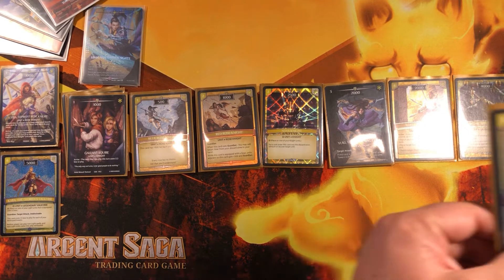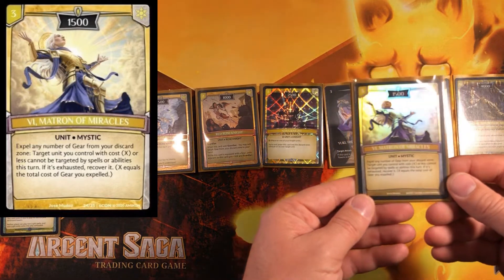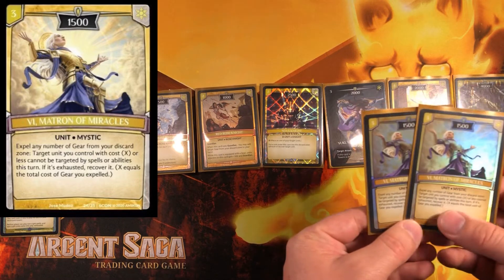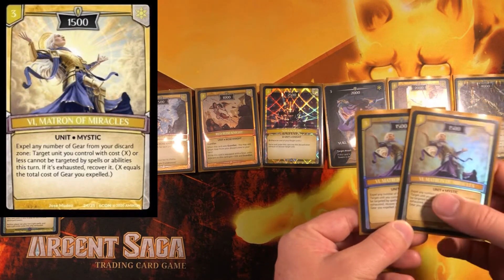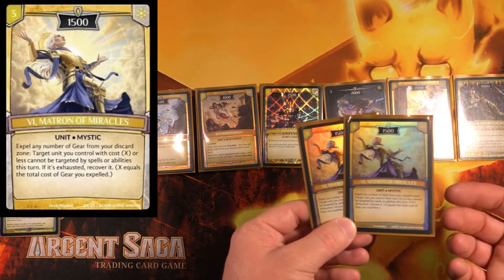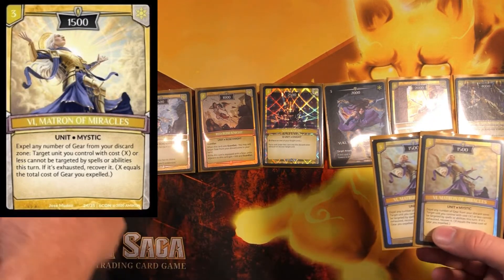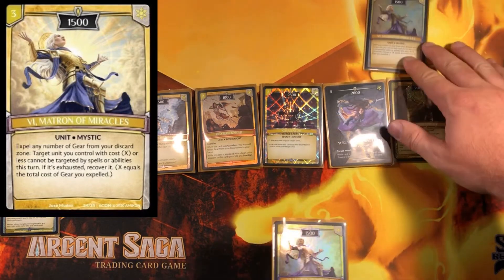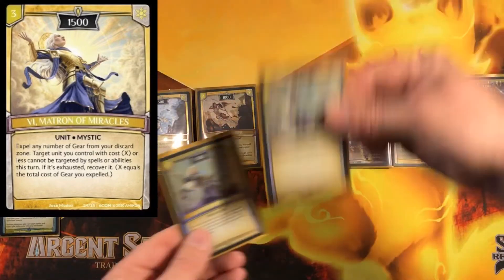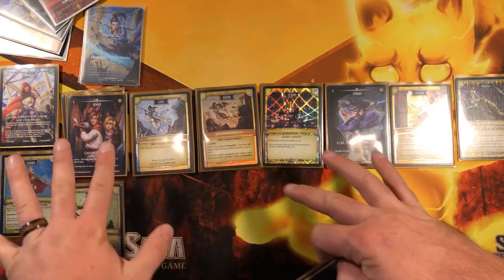For ancillary light non-knight units: V Matron of Miracles is fantastic. V lets you expel gear from your discard to recover a unit. The main utility is recovering your 002 mutation tokens by expelling zero-cost gear, since tokens have zero cost. You can also recover the knight token Sola generates by expelling zero. You play V, attack with everything, then expel gears to recover all your units and attack again to finish the game. We have two Vs.